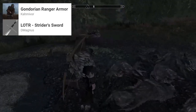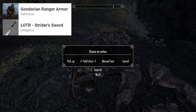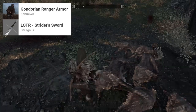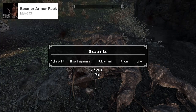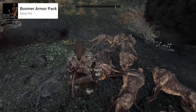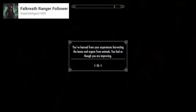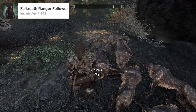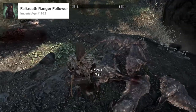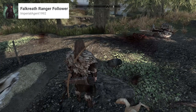Next, I've got the Gondorian Ranger Pack, which is a good armour set inspired by Lord of the Rings, and to accompany it I also use the mod Strider's Sword, bringing in the blade Aragorn wields prior to receiving the reforged Narsil. As well as that is the Bosma Armour Pack, which brings some really well designed Wood Elf armour, bows, and shortswords — I would recommend it if you're playing that sort of character. If you like to travel with followers, the Falkyrie Ranger follower is a good pick, although they come with some pretty powerful gear, so you'll probably want to hold off until at least level 20.